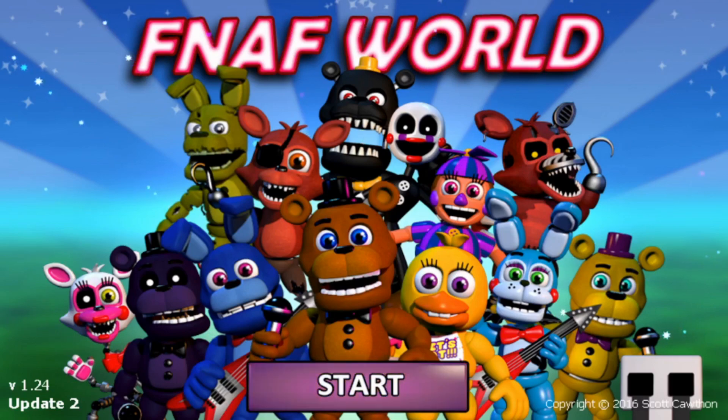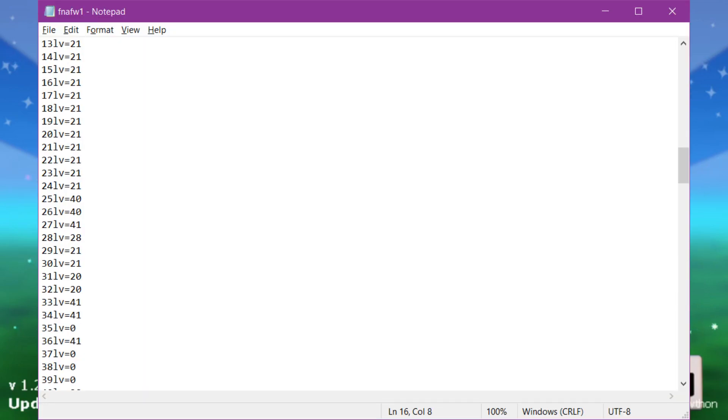The save file entries we will be looking at here are the eight S's, have, level, and next.